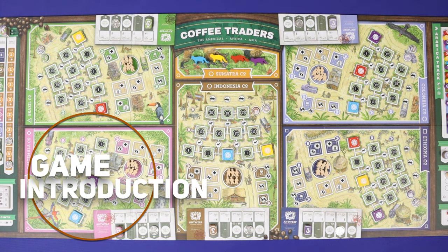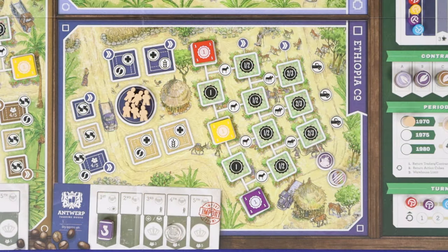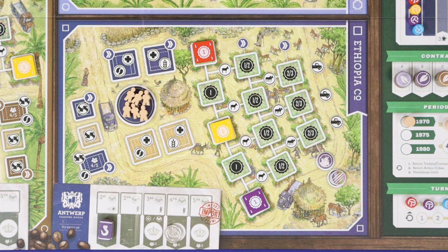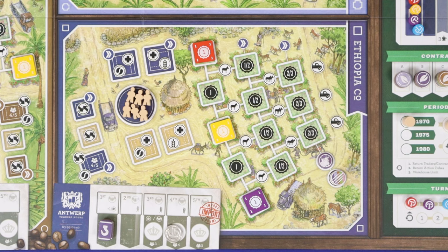I won't step you through the game's rather extensive setup, but I will introduce you to the components, tracks, and where your points are going to come from. Here in the center of the board are the five main coffee cooperatives in Brazil, Guatemala, Indonesia, Ethiopia, and Colombia. Each produces a different type of Arabica coffee. These sections here are where plantations will be built, and these sections here represent where buildings can be built. This circle is the town center, and this is where workers will stand before they go to work on the plantations.